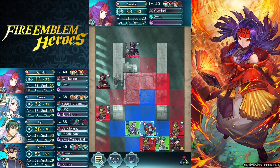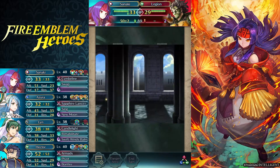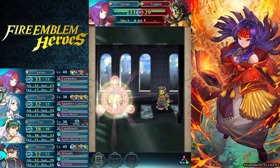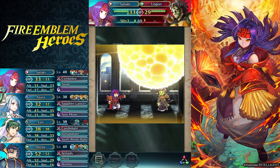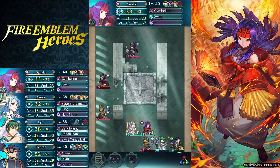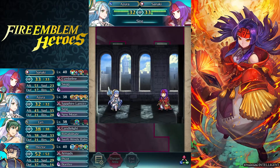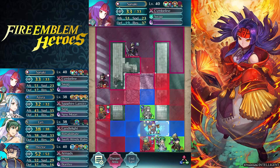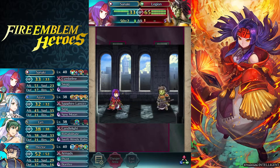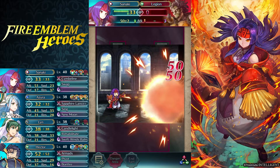Now I just have to take down this Legion. The Bridal Lin is not really necessary for this, but I'm using her just in case a unit comes out with Axebreaker HP. You don't have to use Sanaki — Xander would also work. Xander is really good for this too.